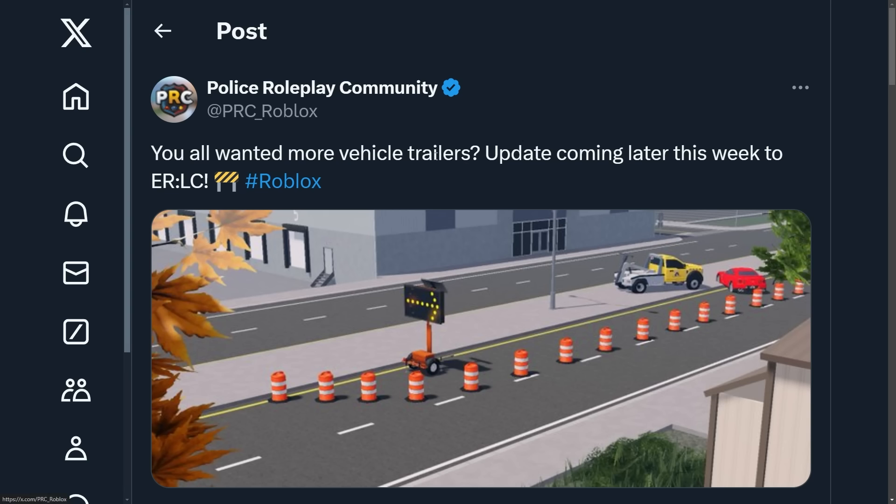You will want more — trailer vehicles, or vehicle trailers update coming later this week to UC. As you can see in this image, we have a DOT signboard, a portable signboard trailer thing. It's a trailer, and instead of the speed sign, it has the arrow board, like you see on the back of a couple of the DOT trucks.